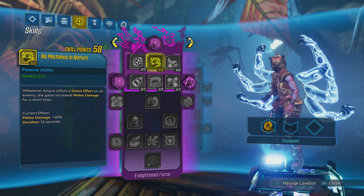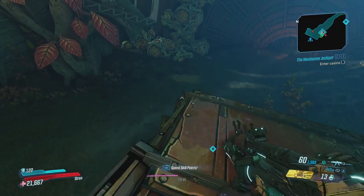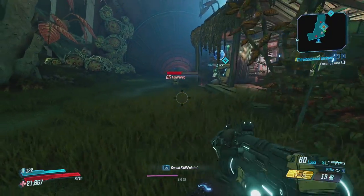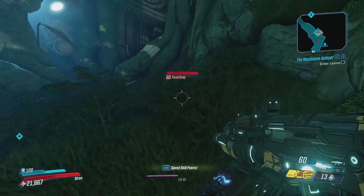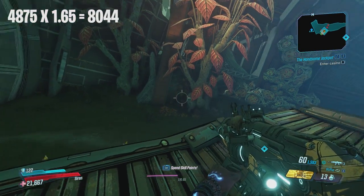Our normal damage with no increases whatsoever whenever we do a melee is 48.75. So if we apply a status effect we should get a 65% bonus to melee, which would give us around 8043.75.